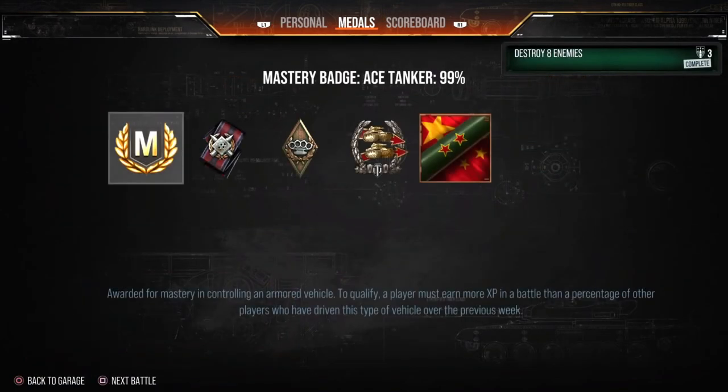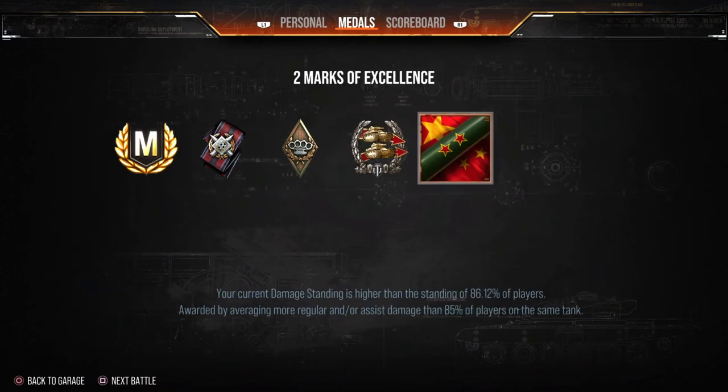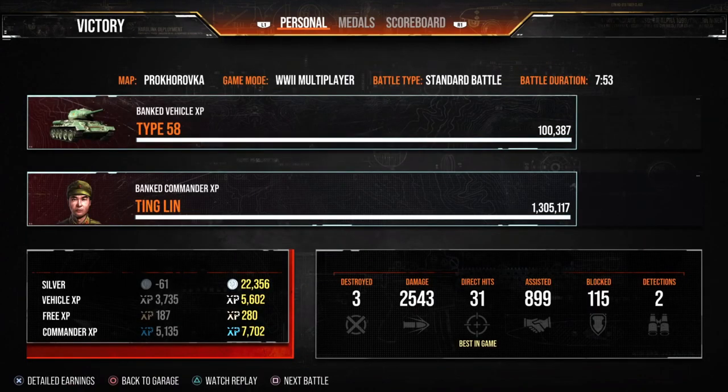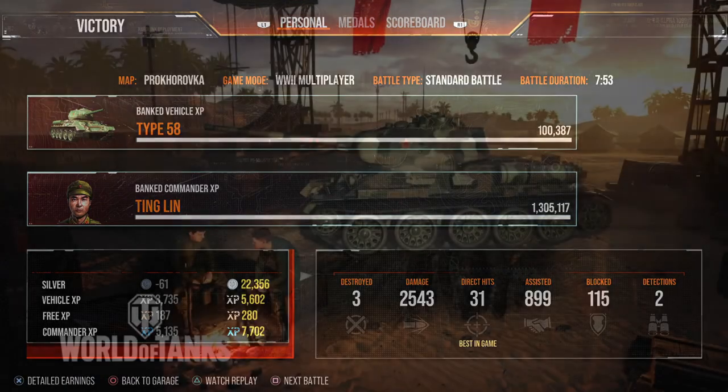We walk out with 2,543 damage and just shy of 900 assists. As you can see, these aren't quite in order — this is one of the first games after getting the second mark. But we do walk away with the Ace Tanker and if I'd flicked to the scoreboard, we could see I was top of the team. I'll tell you why this took so long — I was writing it down on a little whiteboard, seeing where I was at damage-standing wise. And there you go guys — that is the Type 58, three-marked.